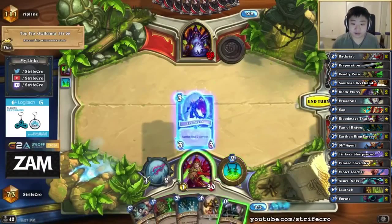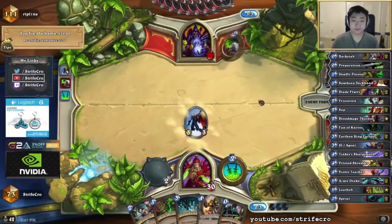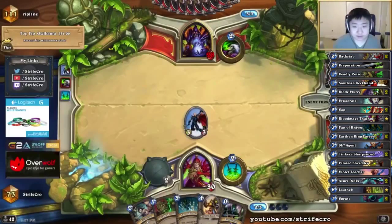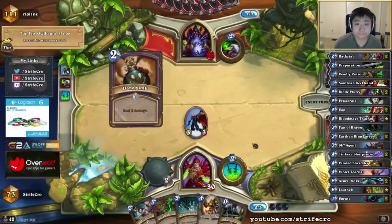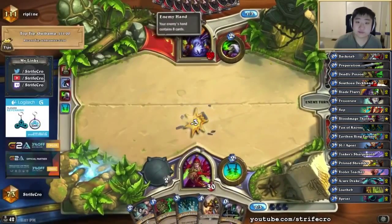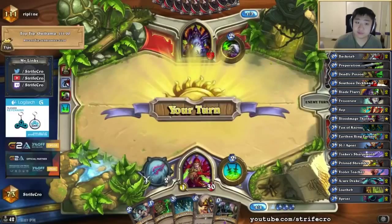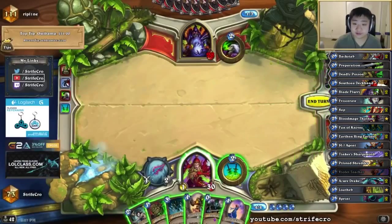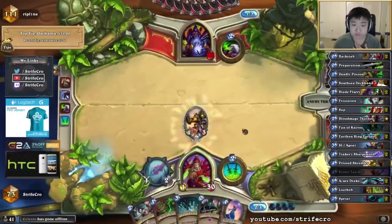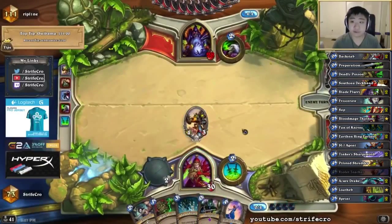I guess it doesn't really matter — I have a good hand against everything. I mostly kept the anti-Zoo hand though with like Fan and Deadly Poison. Looks like this is definitely Handlock. So he can play a Giant next turn, or a Drake.